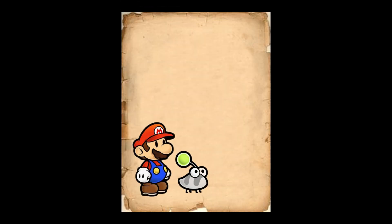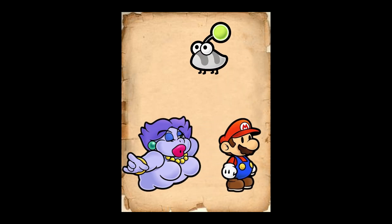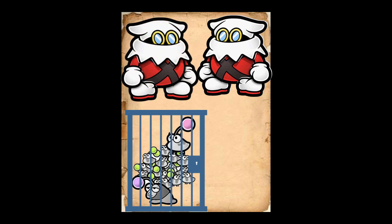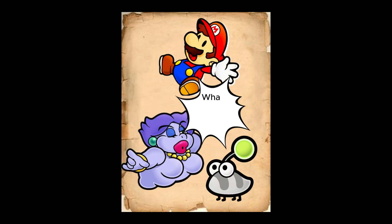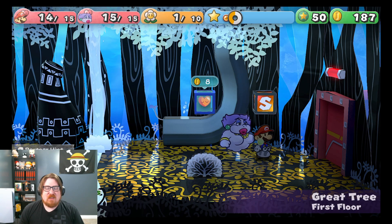With entering the Great Tree, Mario and his friends discover that the situation is more dire than they originally thought. All the cuties have been captured, and the X-Nauts are in pursuit to claim the Crystal Star. How will our heroes stop this evil? Let's see you in this chapter of Paper Mario: 1000 Year Door. Let's get into it!